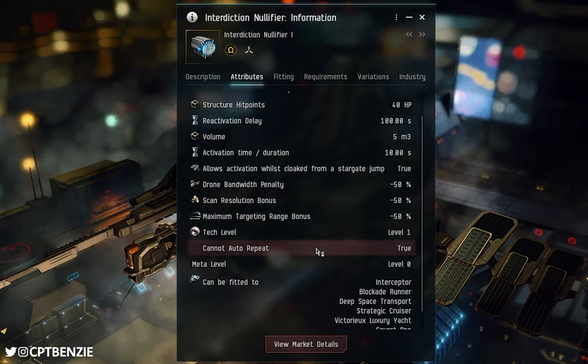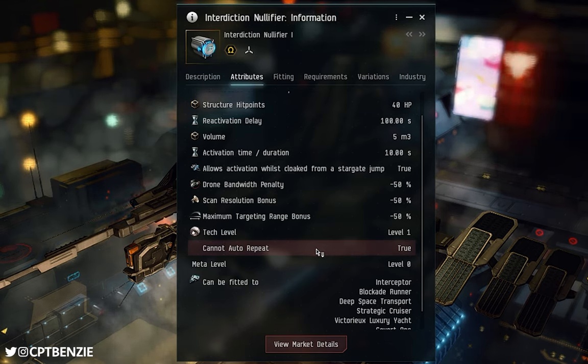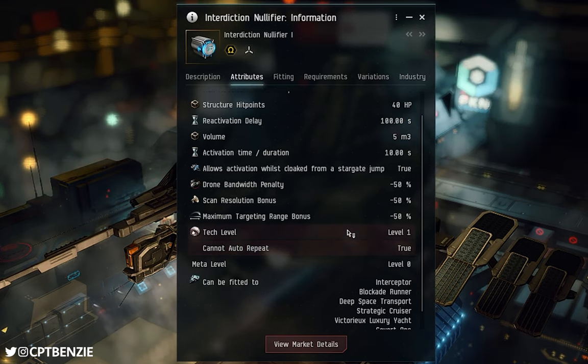That halved targeting range is worth noting even for things like explorers — you're going to have to be closer to the cans to lock onto them. It's not a huge issue, but worth noting. Also, the module cannot auto-repeat. If you activate an interdiction nullifier, you don't have to remember to switch it off. It will do its one 10-second cycle, deactivate automatically, and go onto that 100-second cooldown before you can activate it again.